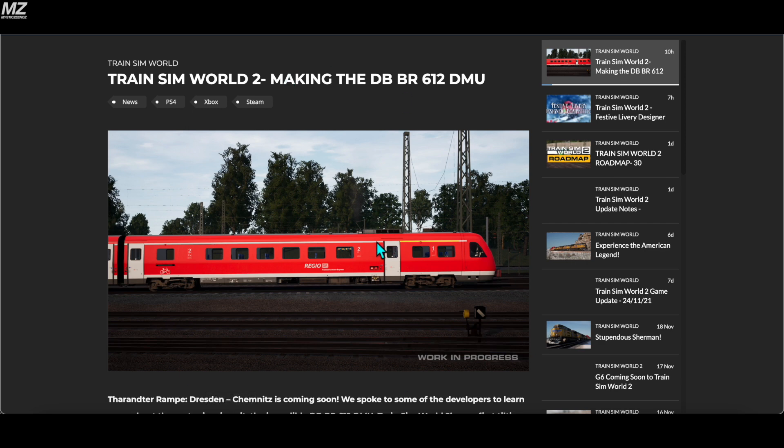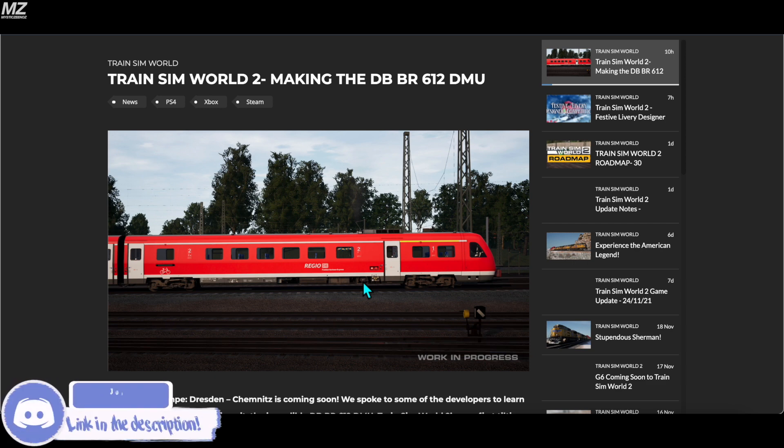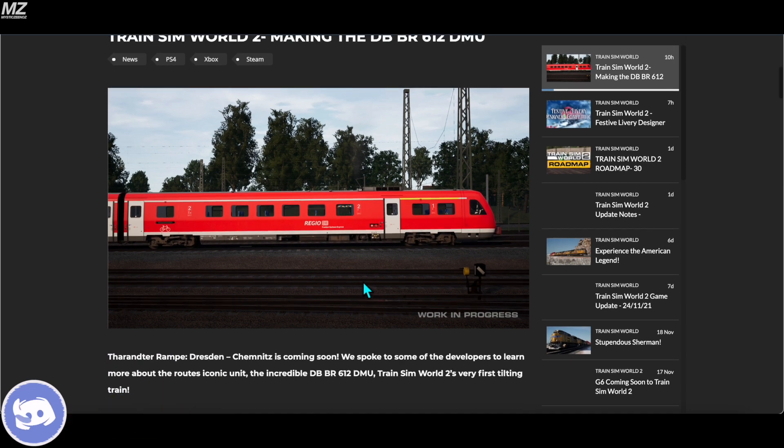Starting off we see a picture of the DB BR612 DMU, also known as the Diesel Multiple Unit. It's going to be our first DMU for the German routes in TSW2, and it's going to be our first tilting train in TSW2. That is very exciting. Maybe we can get some other tilting trains — the BR412, one of the ICEs, the Pendolino, the Acela — those are all tilting trains, so it'd be cool to see more of those in the game after this releases.